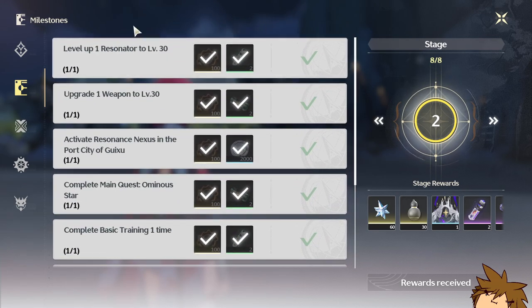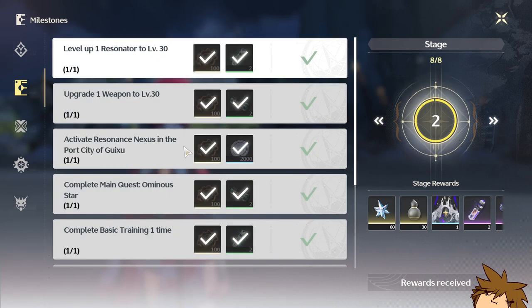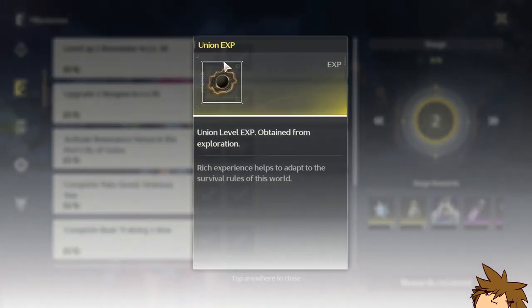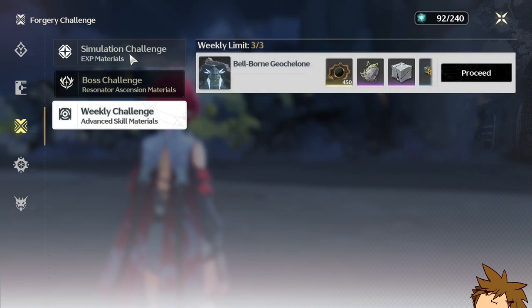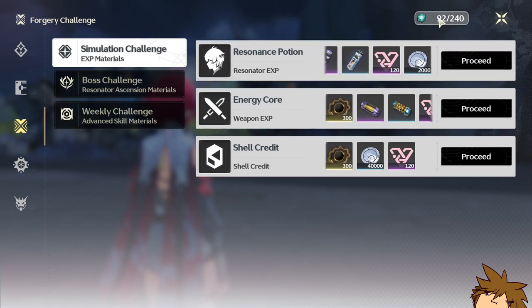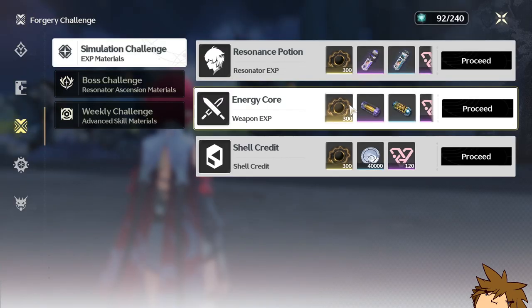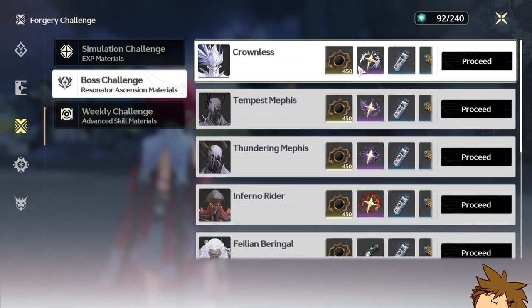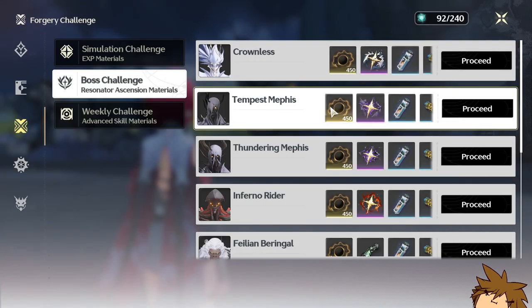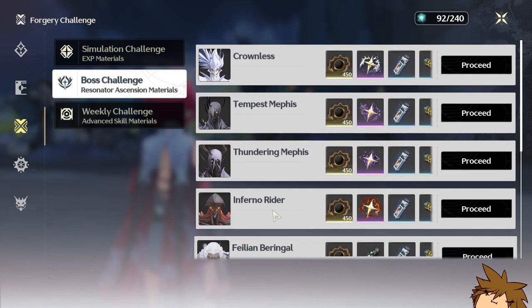You continue on — there's another page and another page — and you just keep going. You can get a lot of XP through this. Not only that, but there are also boss challenges, simulation challenges, and weekly challenges. I suggest you spend your wave plates to get a lot of XP. For example, doing boss battles like the Crownless gives you 450 XP. They're kind of difficult at the very beginning, but once you learn how they work it becomes way easier.